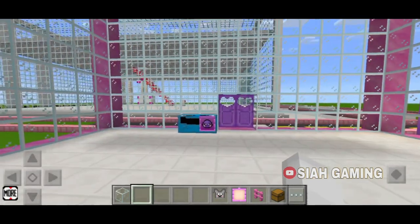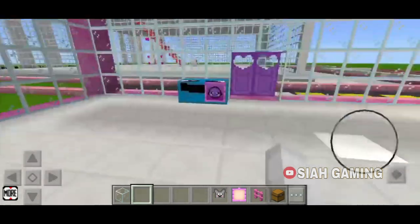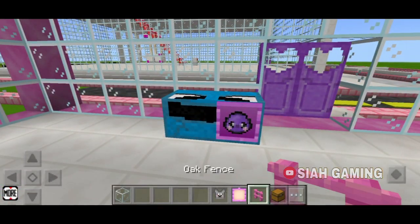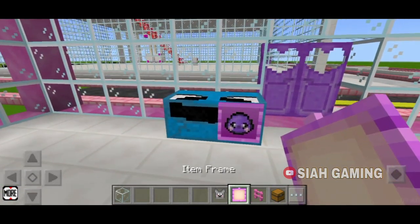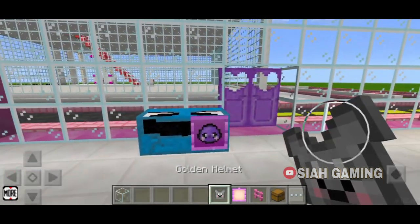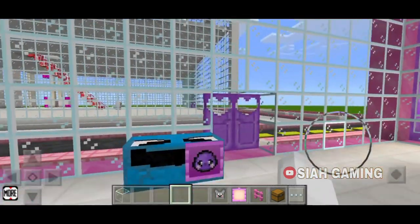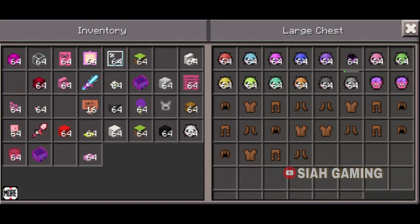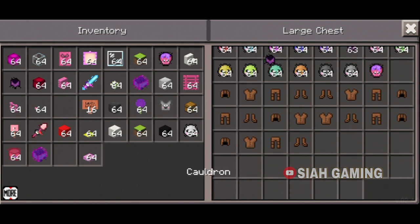And now I will teach you how to build the clothes display. So get a fence, item frame, and some armor. But if you want to make it a different color, just get some dyes, then water, then a cauldron.